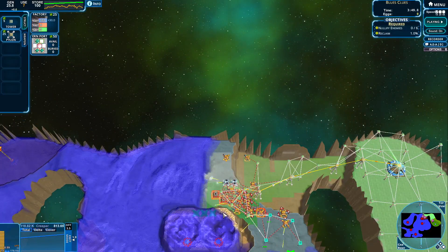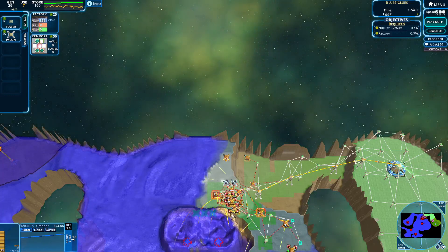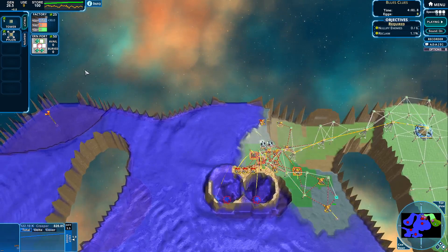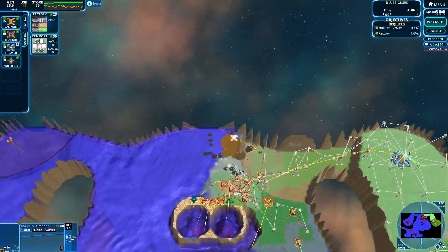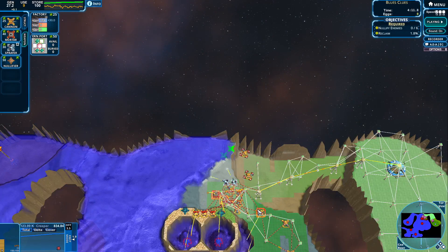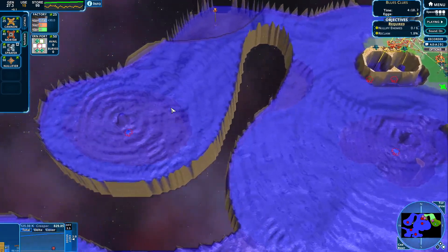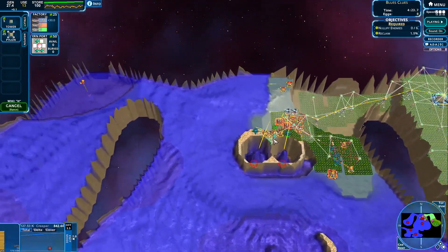There we go. That should be enough. So let's just get those guys coming up there so they can clear some stuff up. There we go. We can start nullifying these enemies. No problem at all. So can we get those two guys coming over there? I think we can. They should help us out. So we're gonna have to split our stuff getting over there and over here as well. No problem, we can do that.